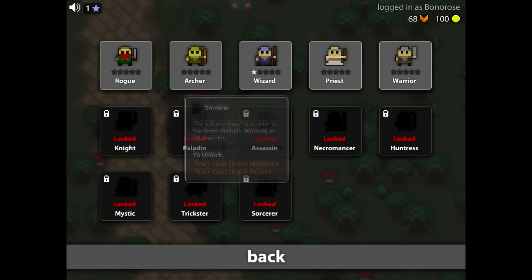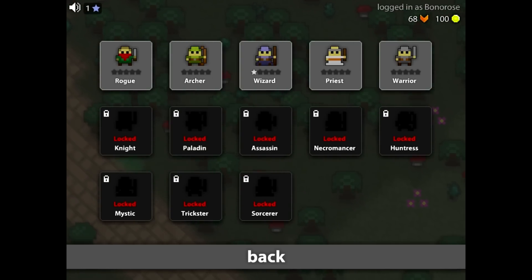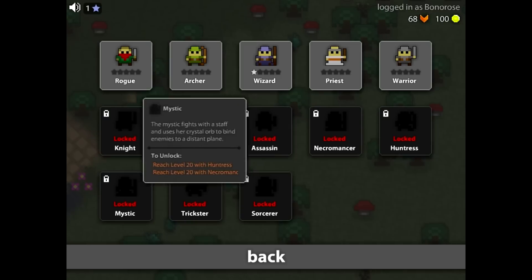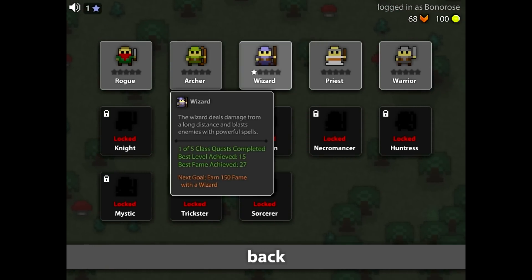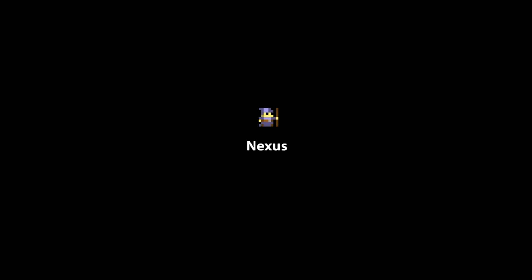These are the third-level classes which combine the earlier classes — so first tier, second tier, and third tier. One might presume that tier 3 will be the strongest. I've already made a wizard, so let's get into the game. There is a city of sorts here, and this is where all people on your server will be if they are in town. But in order to get started, you have to find one of these cave things and press enter — and you enter a Realm of the Mad God.